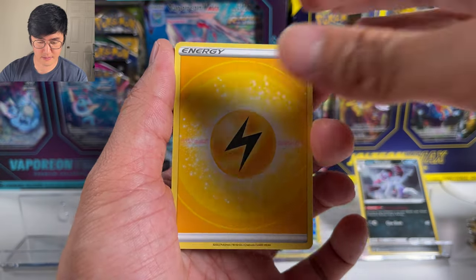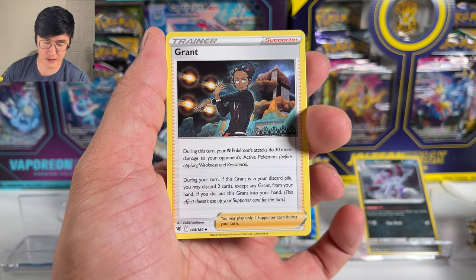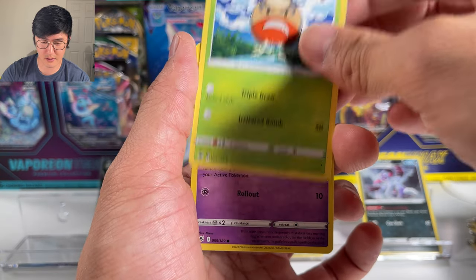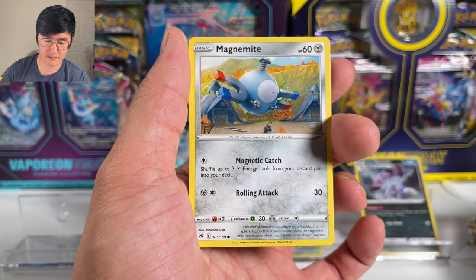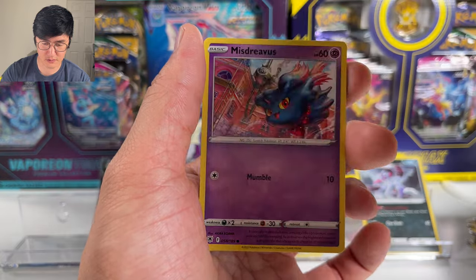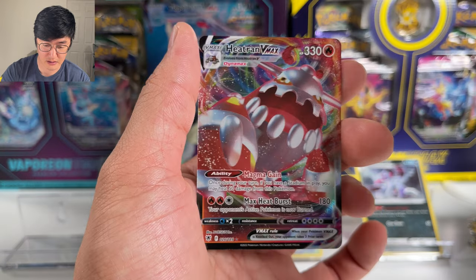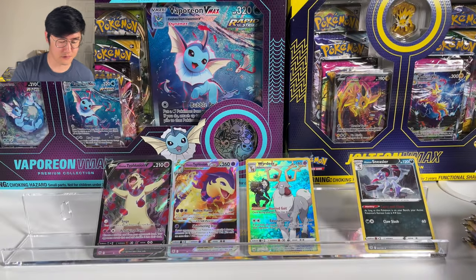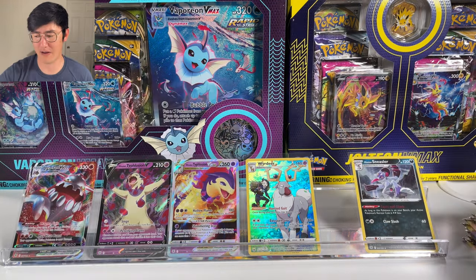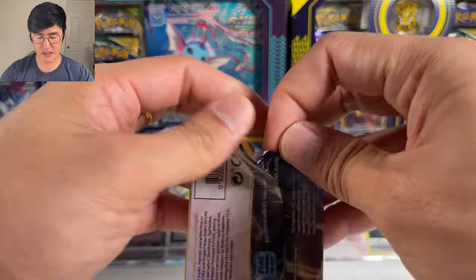Looks like we're going to have something shiny in this one. Psychic Energy is the first card. We got a Golduck — first time pulling that. Hisuian Electrode — I like how it looks, the wood look. Togepi, Magnemite — first time pulling that — Ralts as well. I believe a Hisuian Sneasel. Mystery... Gutsy Pickaxe. And we got a Heatran V-Max — our first V-Max card. Heatran is a legendary Pokemon I find interesting. Either way, Heatran is not one of my favorites.